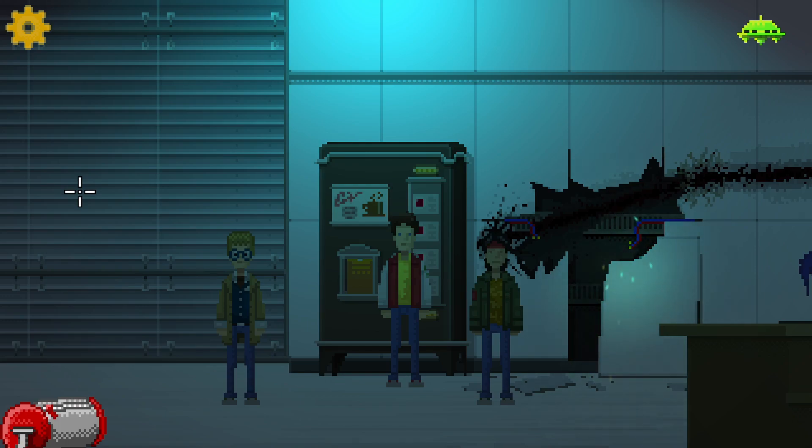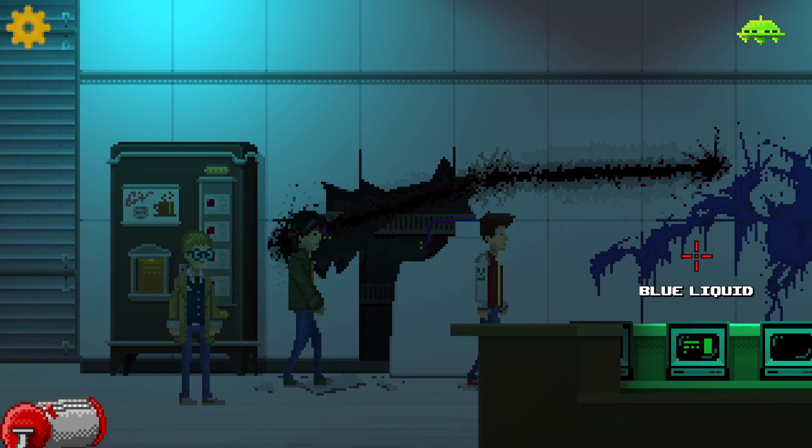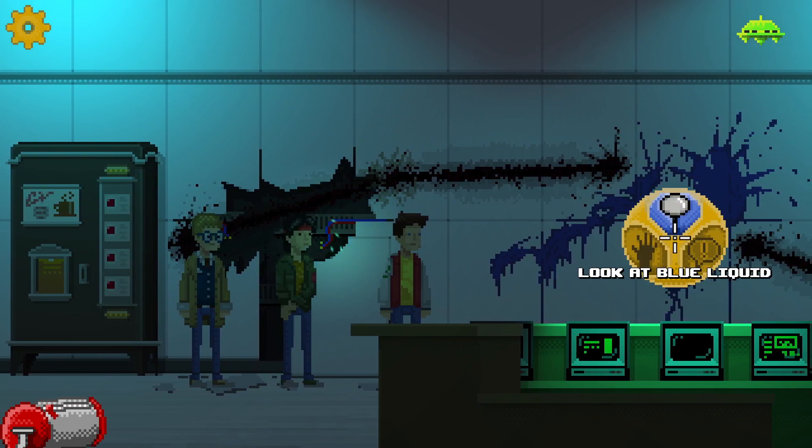Hi everybody, how's it going? Welcome back to Unusual Findings, where we've pressed on to Act 2. We now find ourselves in the New Frontier Court because the alien has come in here and gone on a rampage. We're gonna have a look around - we had a brief look at it at the end of the last episode, but for now let's head on.